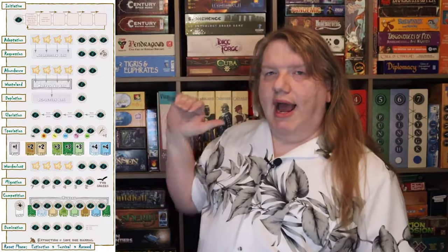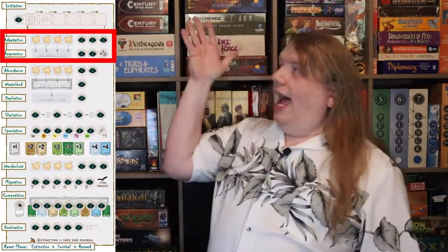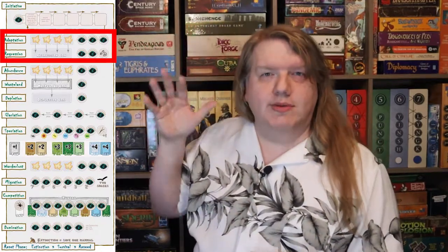The defining mechanism in Dominant Species is the action display area on the game board. The game is played in alternating phases, first choosing our actions and then performing those actions. And both are fraught with hard decisions. In the planning phase, we go around the table placing action pawns on the board. We may choose any available action in the display. Each row of actions has a different effect, and they're quickly described like this: add, then remove elements on our animals.